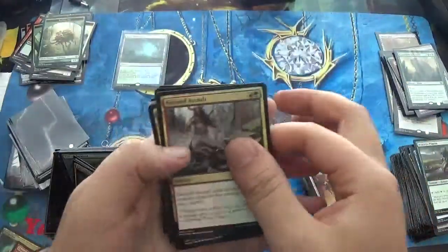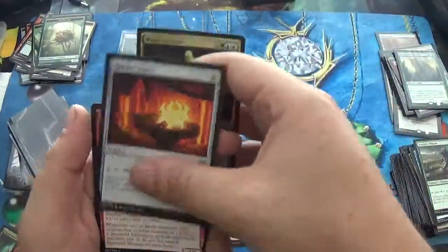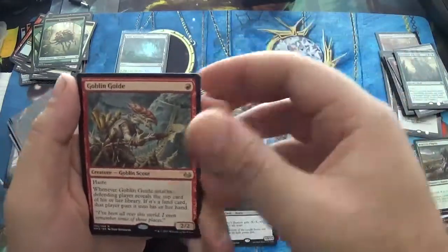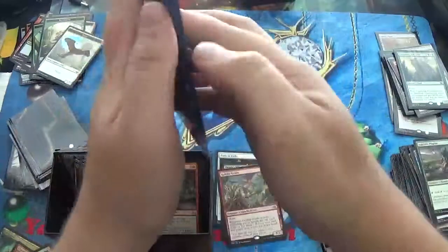Two minutes to go — are we going to make it? I believe we are. We have Mystic Genesis, Rakdos Signet, Firewild Shaman in our rare, Goblin Guide — we are hitting! — and a Dinrova Horror Foil. We are hitting a lot of amazing cards here. Can we get our fifth Fetchland? Let's see.